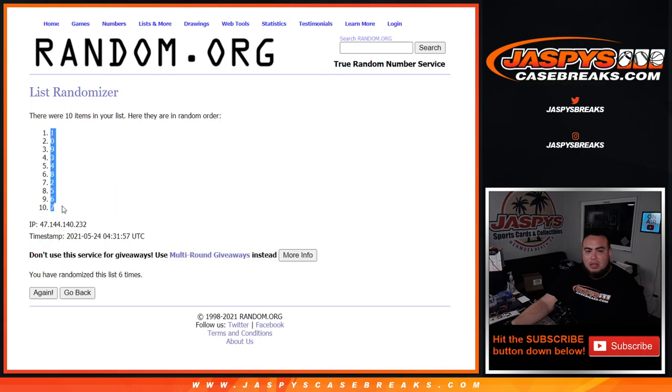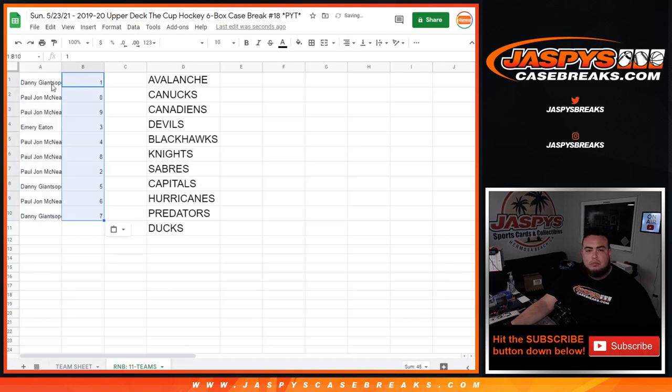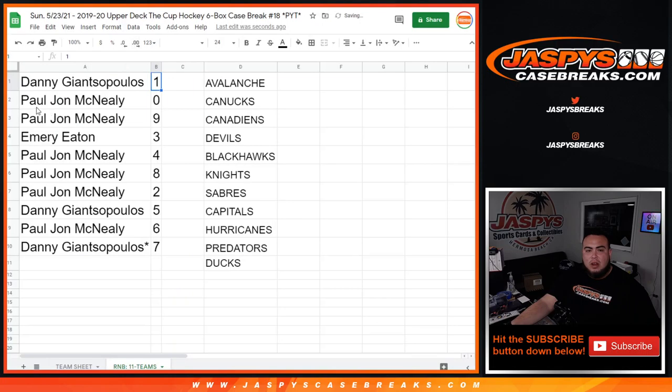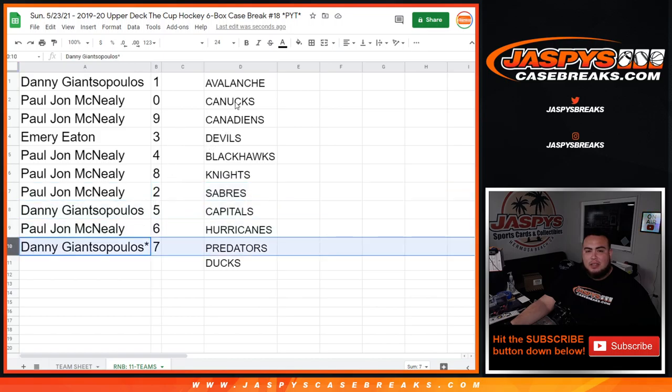One down to seven. PJ, you have zero - say any redemptions for these teams, they'll be yours as well as nine. Emery with three, PJ with four and eight, Danny with five, PJ with six, and Danny with spot seven.